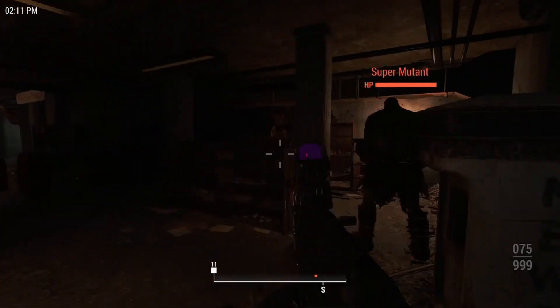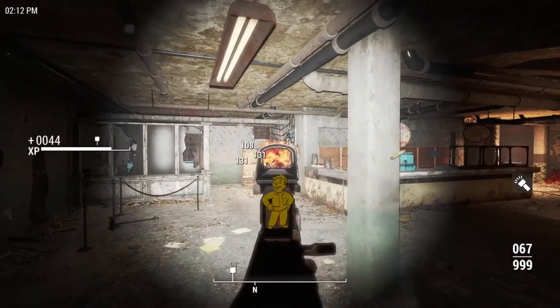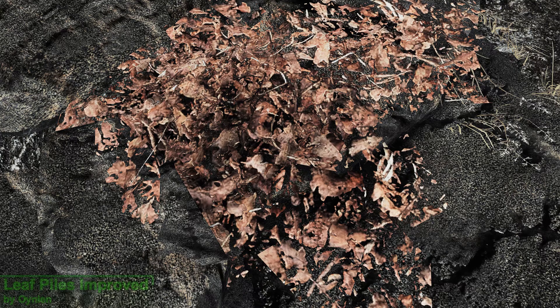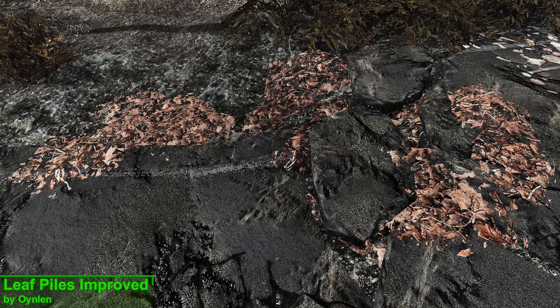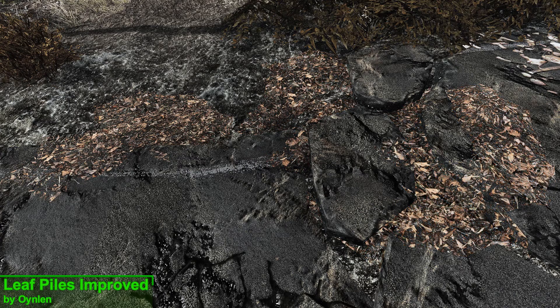What's up guys, I'm back once again to show you some of the hot mods of the week. In this week's episode we have a brand new weapon mod as well as a brand new comic retexture mod, but to kick things off we have Leaf Piles Improved, and what this mod is going to do is take all of the old looking leaf piles in the game and update them with a brand new 2K texture, which in my opinion looks considerably better.